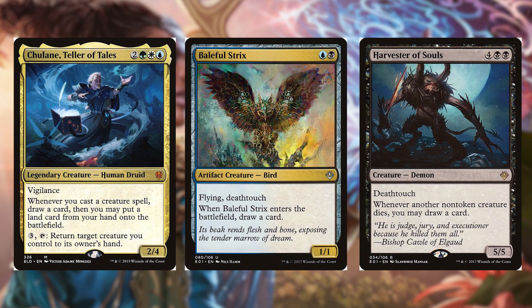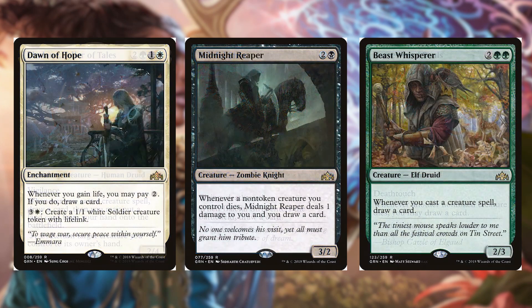Tuvasa the Sunlit for two green, white and blue is a 2/4 human druid with vigilance — whenever you cast a creature spell draw a card, then you may put a land from your hand onto the battlefield, and for three mana you can tap to return a creature you control to its owner's hand. Baleful Strix for blue and black is a 1/1 bird artifact creature with flying and deathtouch — when it enters the battlefield draw a card. Harvester of Souls for four and two black is a 5/5 demon with deathtouch — whenever another non-token creature dies you may draw a card, and this triggers on your opponents' creatures dying too.